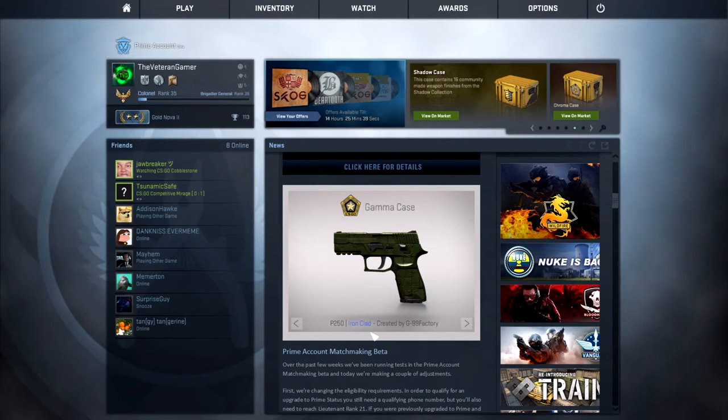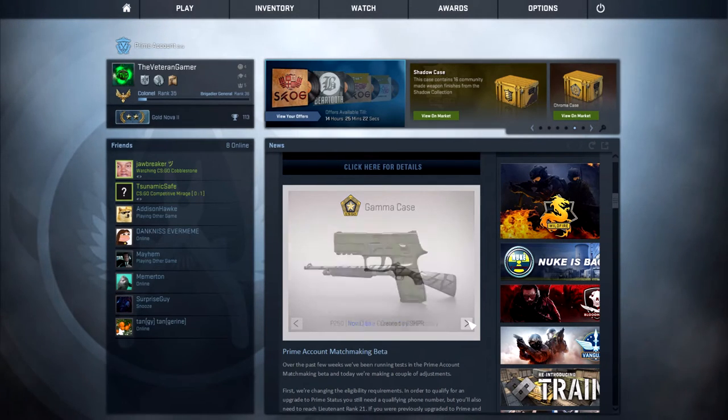Then we have the P250 Ironclad, created by G99F Factory — we heard that name again. Not too much going on here, but it is a blue and it's named after the Ironclad so that's pretty cool — it has that Ironclad feel. It has a theme going, which I kind of like. Overall quite nice for a blue. Then we have the Nova Ixo, created by SHPR. It's a Nova — a little pattern going on, quite nice for a blue.